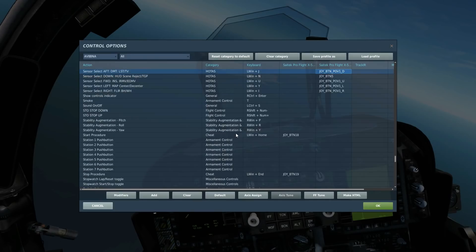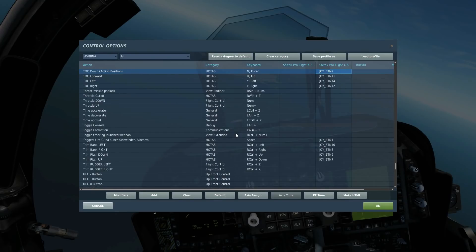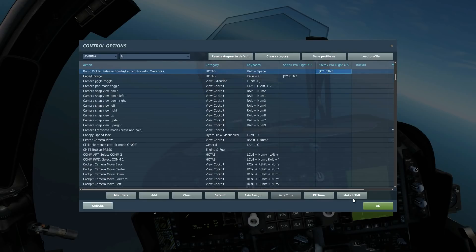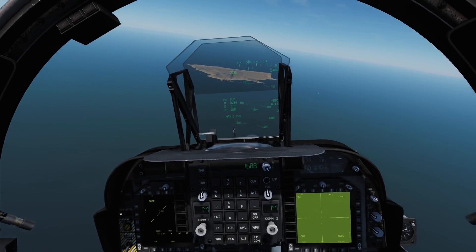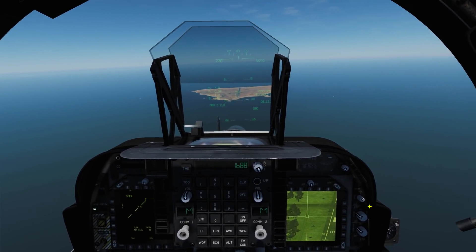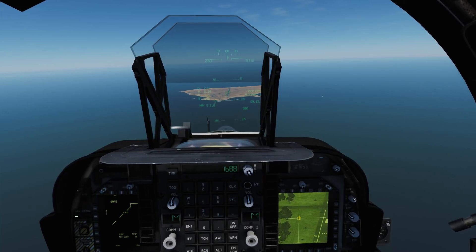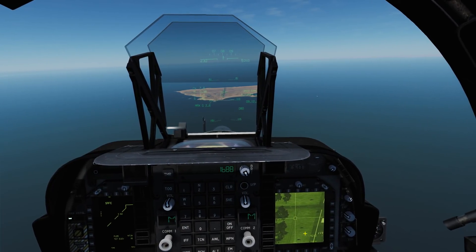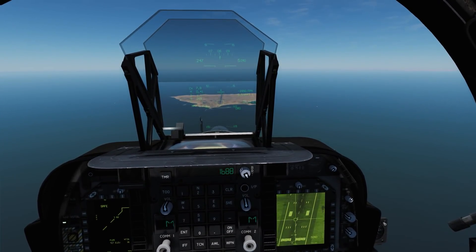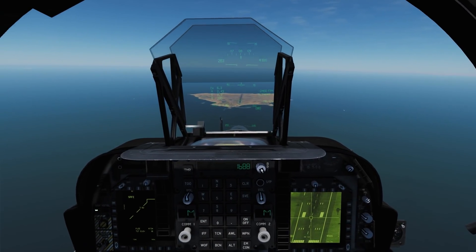Here are the controls: centre select aft gets you to the DMT TV. TDC action position does the actual locking. Then to slew the target point we use TDC aft, left, right, and up. To release the bombs we've got bomb pickle. So let's get our path marker vector over the target — TDC action there. You can see that's locked our DMT TV in position to an INS coordinate on the ground. Now using our TDC slew keys to move it to a better position — slap bang on the threshold of the runway. That is a target point locked and ready to go.